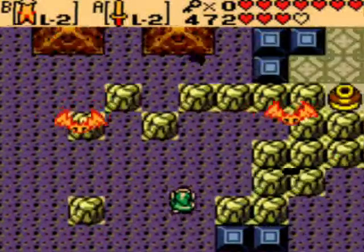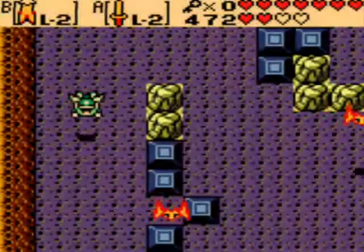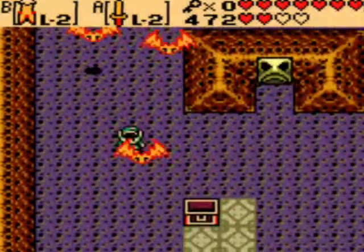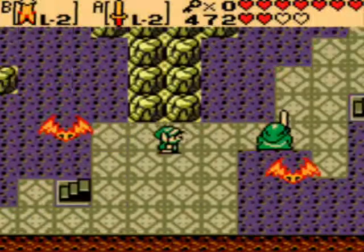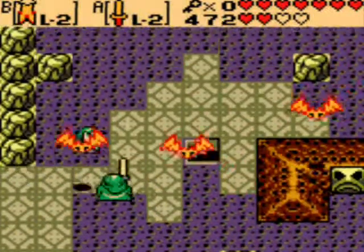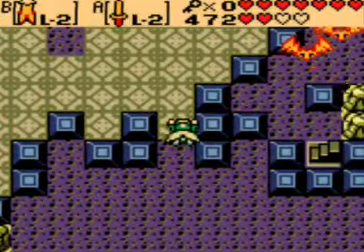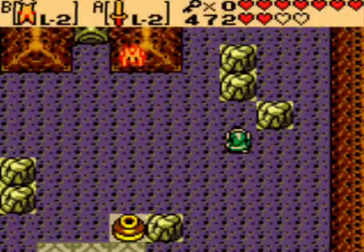So that locked block is right there. I'm just trying to find a path to get back — here we go — back to the main entrance, I guess you could call it. But actually that's not where we're going right now. We are going to try to find a way to access that locked room.